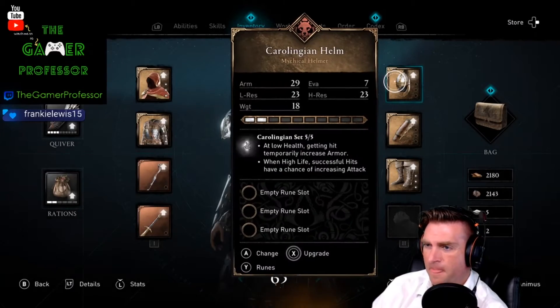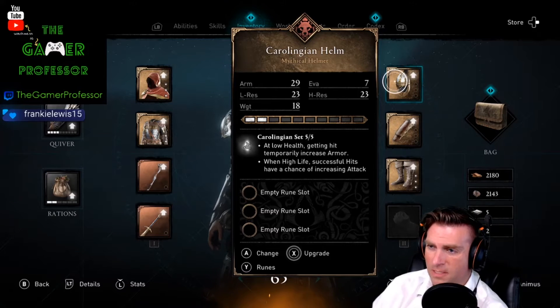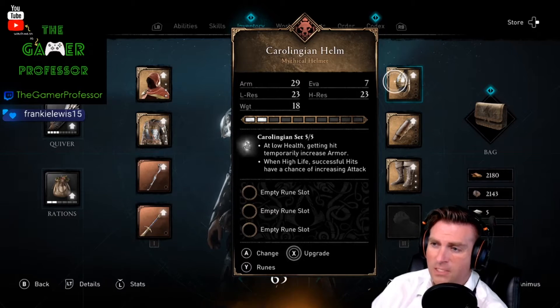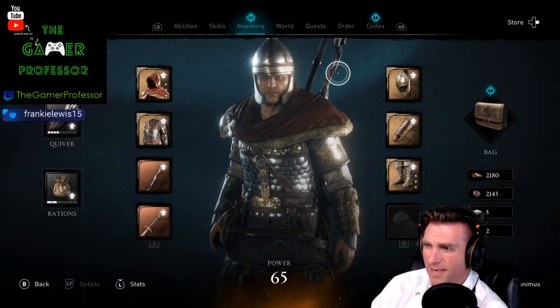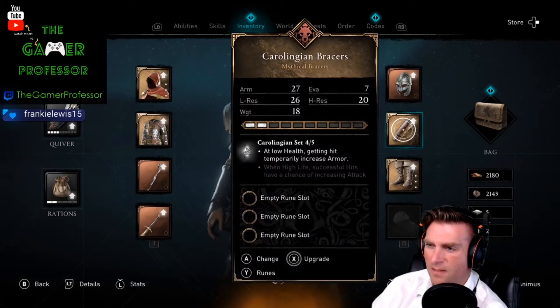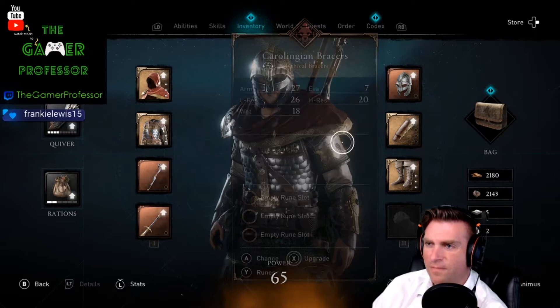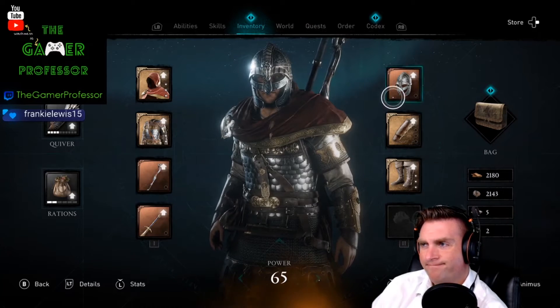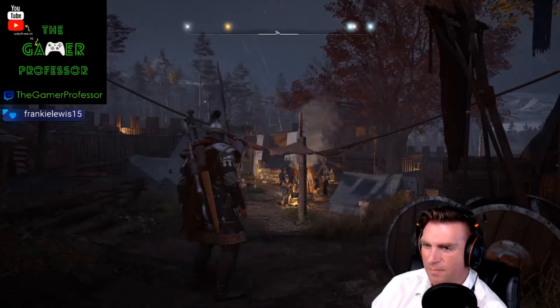I wish I could change the helmet — but it's part of the set, so it helps with certain stats. The Carolingian set: at low health, getting hit temporarily increases armor, and when at high health, successful hits have a chance of increasing attack. Can't really go wrong with it, I just don't like the helmet. I think this other one looks cooler, but then I lose that high-health attack bonus. So we'll go with this one right now, even though I don't like it as much.